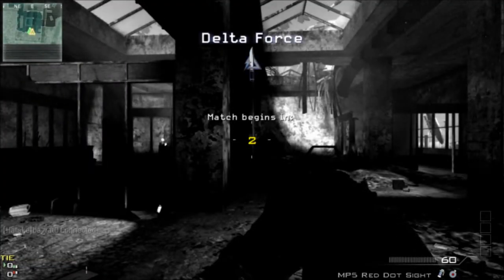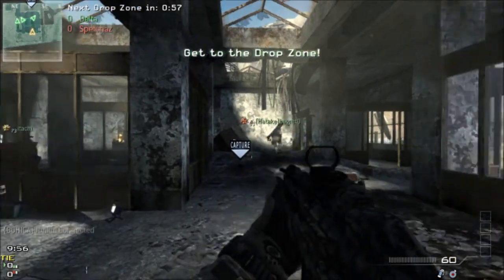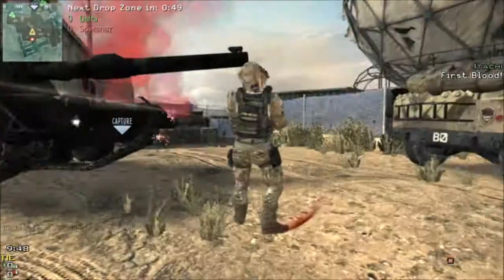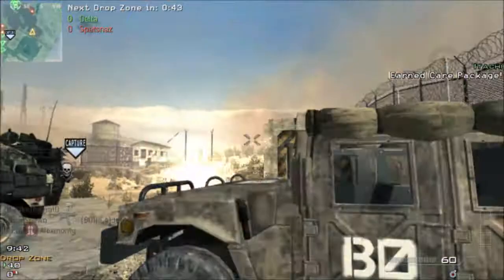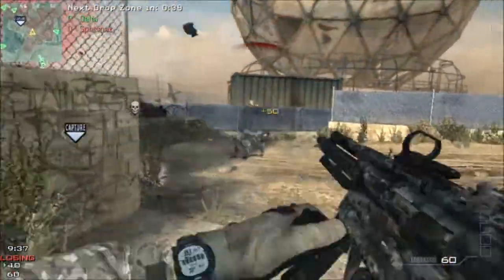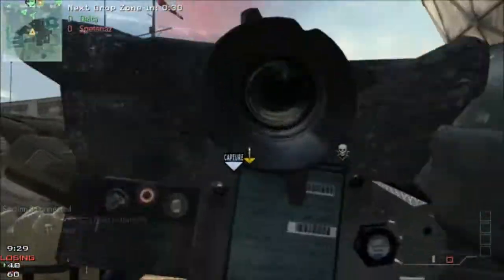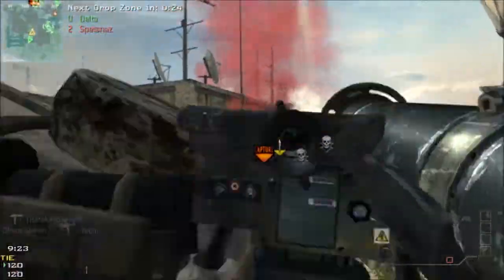Hey, what's going on guys? This is Phoenix of Mach 4 Gaming and today I'm playing some Drop Zone on Dome. Gonna be using the MP5 with Red Dot and gonna be using the Javelin as a backup. I've been using this class lately — I know it's one of the weirdest combinations you'll see, but it's been a lot of fun to use and I've been playing really well. Especially on a game mode like Drop Zone, it's very useful to have a Javelin.